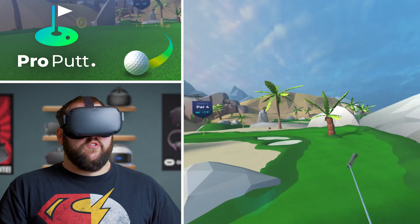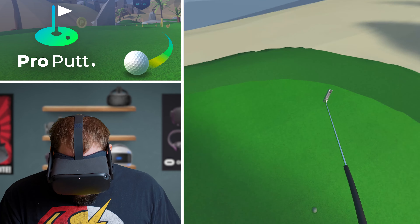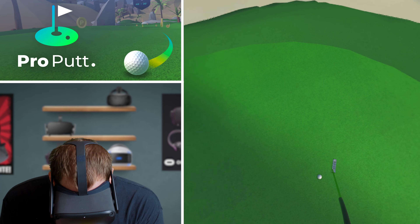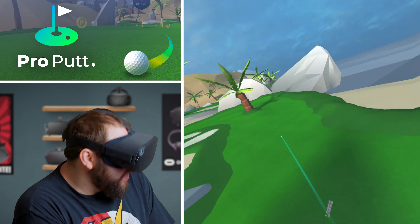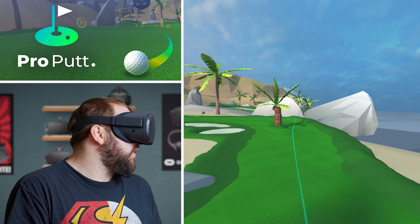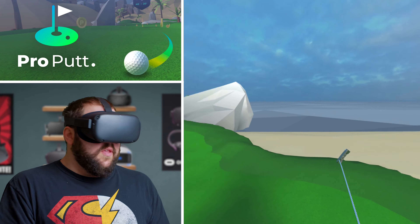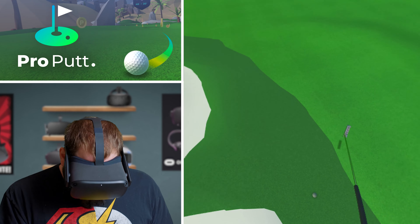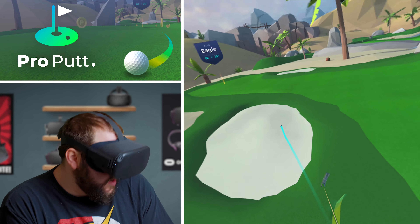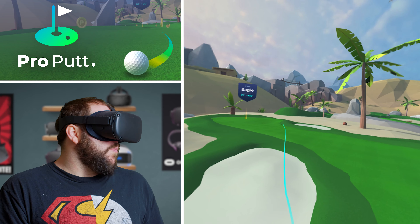Let's go to par 3. I'll play this hole and skip ahead to some others. We'll see if we can get to the second course, because the beta actually includes two courses. There's no way I'm getting this in one putt, I can tell you that much. I got a birdie on this one, even. And for a beta, that's quite a bit, really.